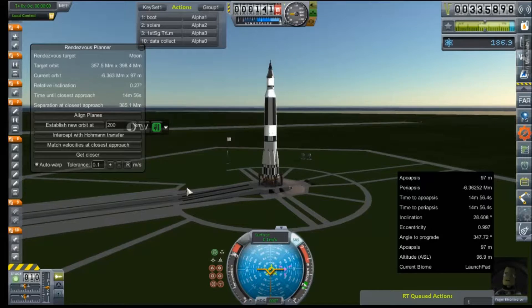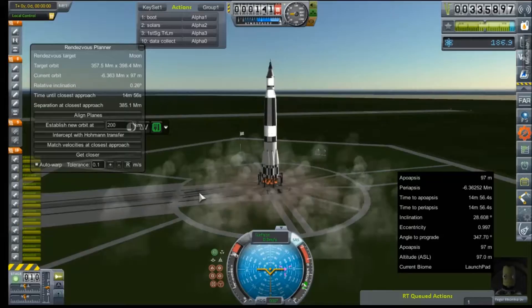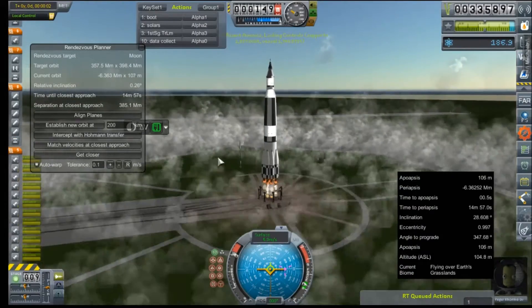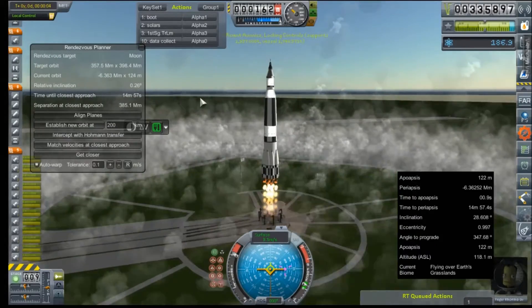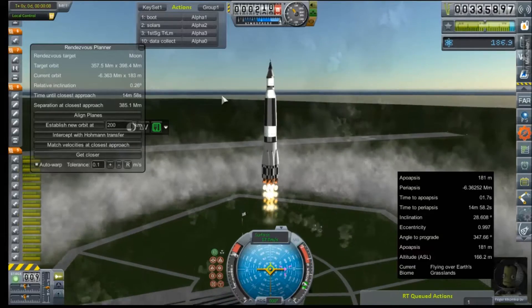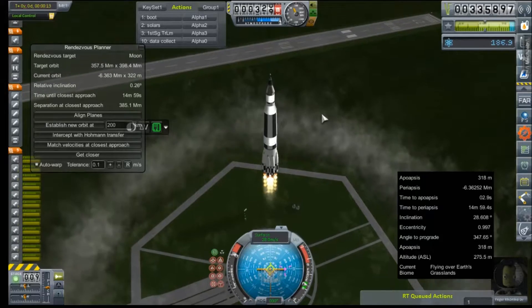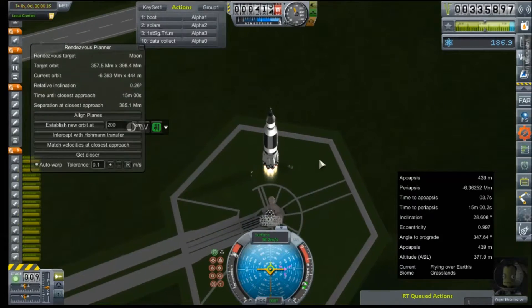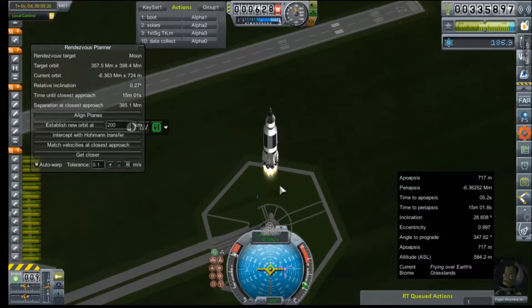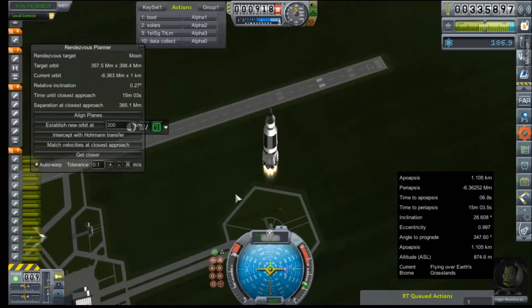Throttle set to full. SAS engaged. Ignition sequence start. The ignition looks good. Insufficient avionics — as per usual. That's something we're quite used to. Yegor is the first crewed spaceflight since our last accident, and he is again going to attempt to do a lunar flyby and then a swift return — with a heat shield we haven't tested in a command pod that's never actually been flown.